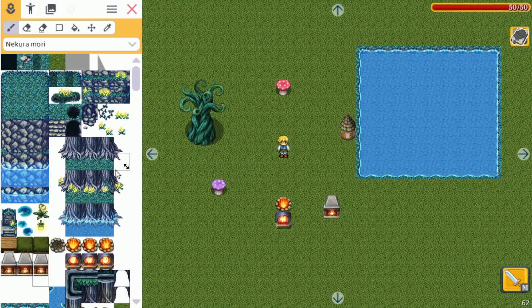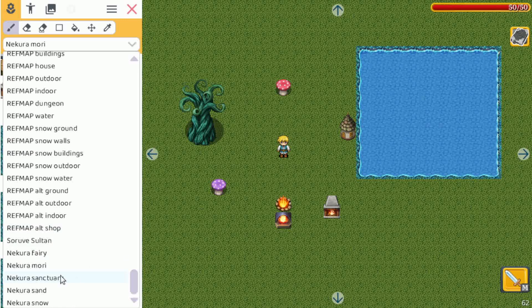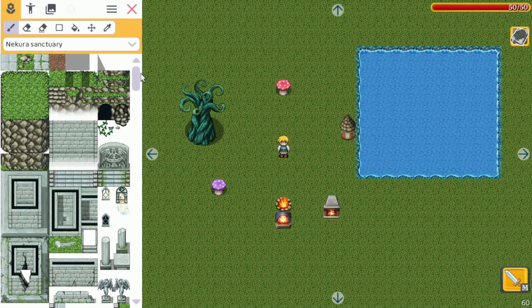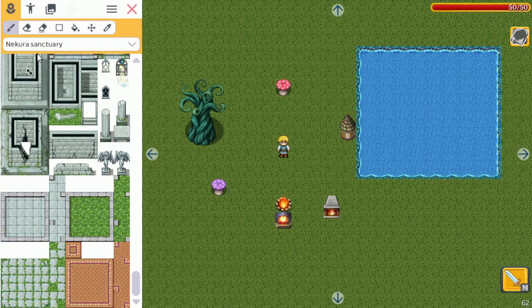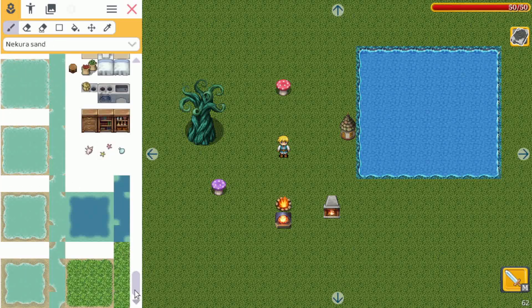Right now we can have an actual campfire without using the fire actor for it. The next one is Sanctuary — also a very nice one. It has a lot of statues and old buildings, so I'm sure you can make some very cool levels with this one.